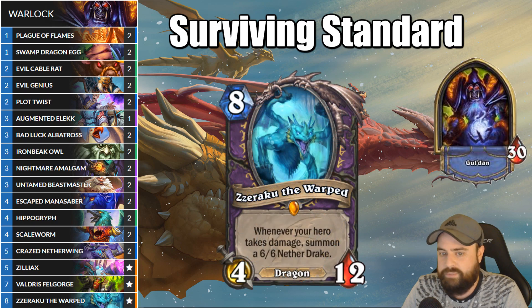The last dragon to mention is the legendary Zoraku the Warped — 8-mana, 4-12 dragon. Every time we take damage, we get a 6-6 dragon, so it doesn't affect the board immediately, but if we combo this with our Hero Power on 10 mana, we can get a 6-6. This is mainly going to serve as a dragon-in-hand card for most of the game, but if we're in a long game and our health pool is high enough, this can be a very hard card for our opponent to deal with.